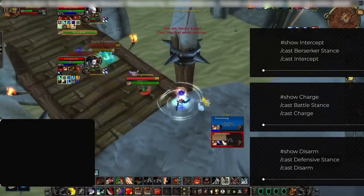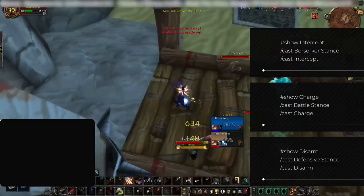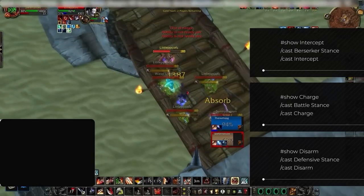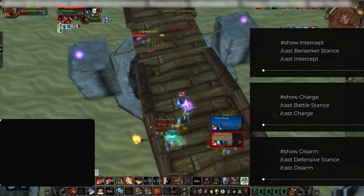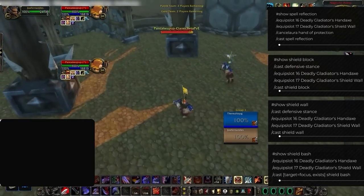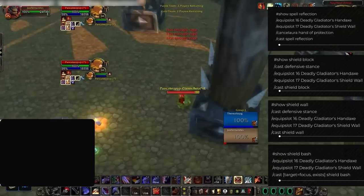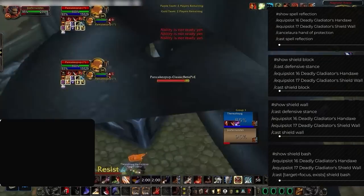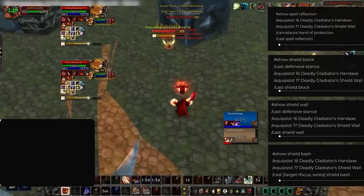Since some abilities require specific stances, you should create stance macros. These can be as flexible as you want — macro in your stances with certain spells so you can use them with more ease. Here are a few examples showing how the macros would look. Include the ones listed on screen, but you can add as many spells as you like. There are also abilities which can only be used with a one-hand plus shield equipped, so you'll need macros that swap weapons quickly. This is a necessity for Spell Reflection, Shield Block, Shield Wall, and Shield Bash — common spells in arena.